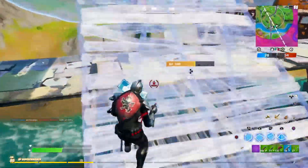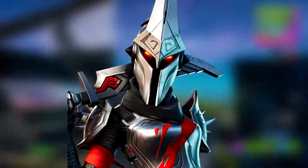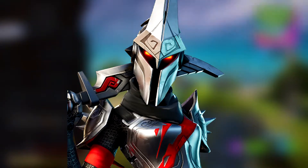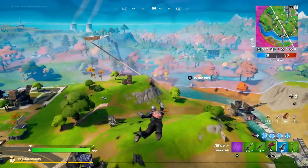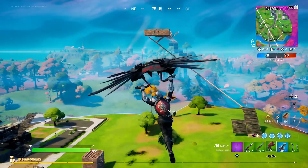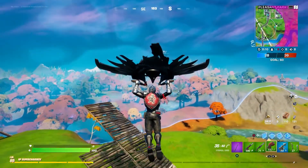In the number 10 spot, we have the Eternal Knight. The Eternal Knight was a really cool skin to get in Season 3. I like the back bling and pickaxe it came with, and I also like the super level style you could unlock. This skin had three different edit styles: a Black Knight edit style, a Gold Knight edit style, and a Silver one. It's basically the girl version of the Ultima Knight, but it is a really cool tier 100 skin, and it takes the number 10 spot.